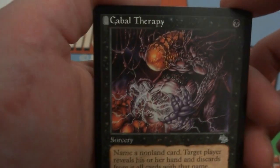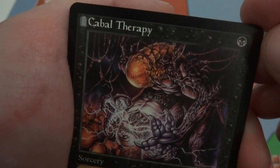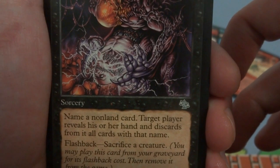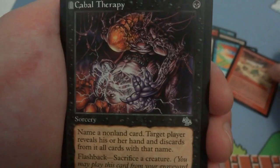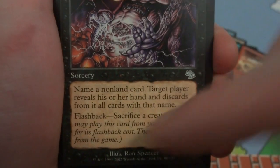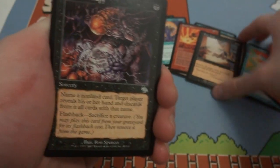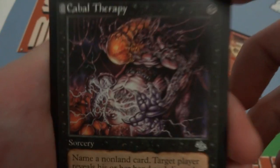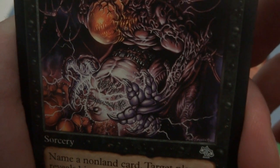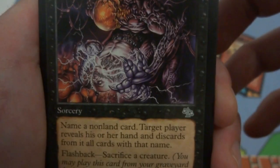Oh, this is a lovely card — Cabal Therapy! By Ron Spencer, great card for a dredge deck. Got the gravestone in the corner. One black — name a non-land card; target player reveals their hand and discards all cards with that name. Then flashback by sacrificing a creature: you can play it again. So pay one black, look at their hand, name a card, and if you missed the first time, sacrifice a creature and name what they do have. Absolutely brutal, looks extremely painful. Ron Spencer is one of my favorite Magic artists.